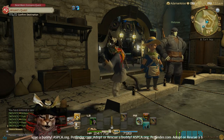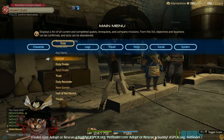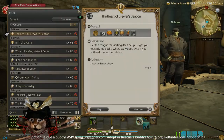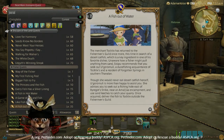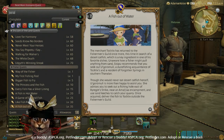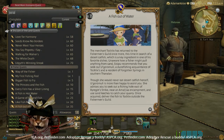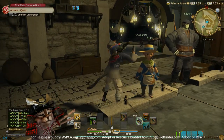Well howdy y'all, it's Raylo again. I'm here this morning with another Final Fantasy 14 fishing video. This one is going to be for the level 35 job quest, A Fish Out of Water. For this one we are going to be doing one of my favorite things — we're not going to be fishing in water, we're going to be going out to the desert and fishing in the sand.